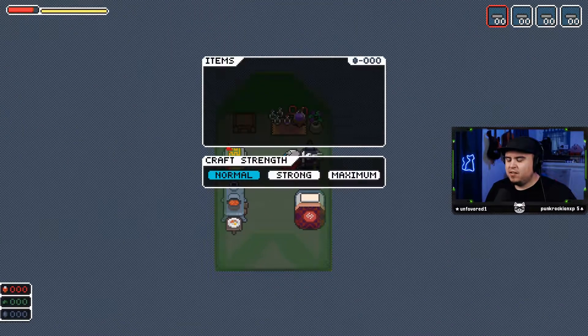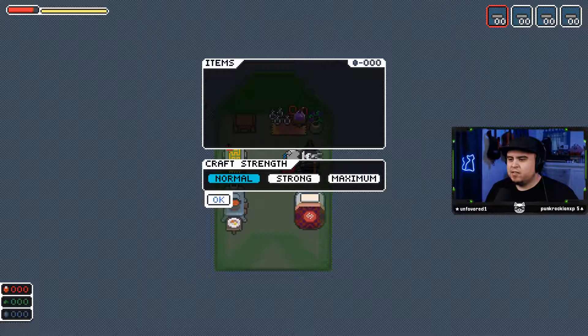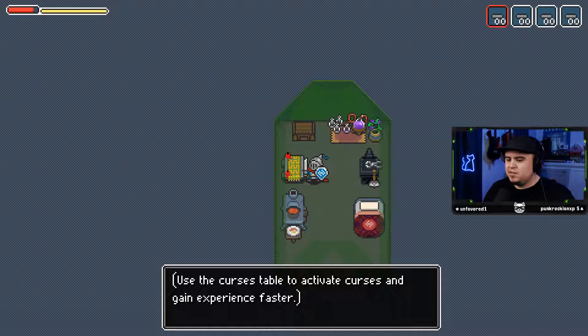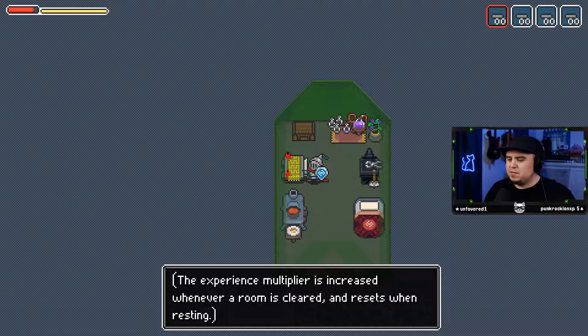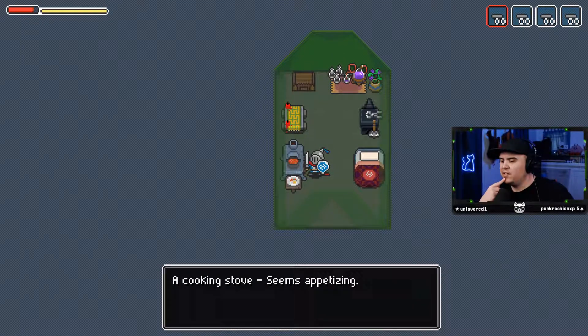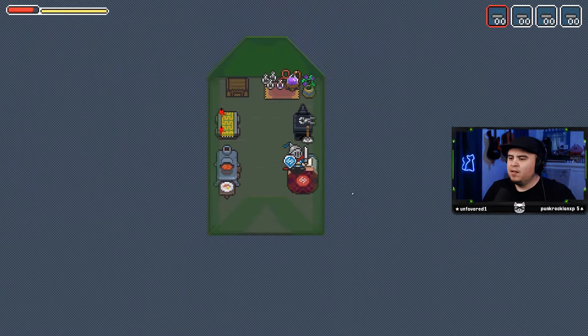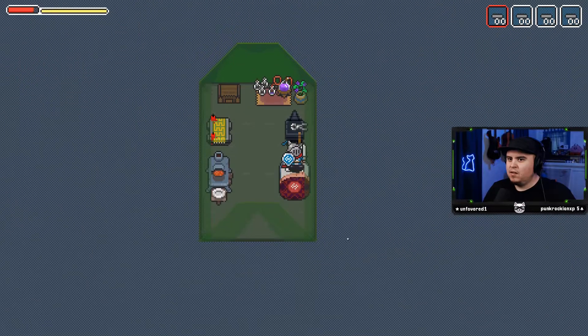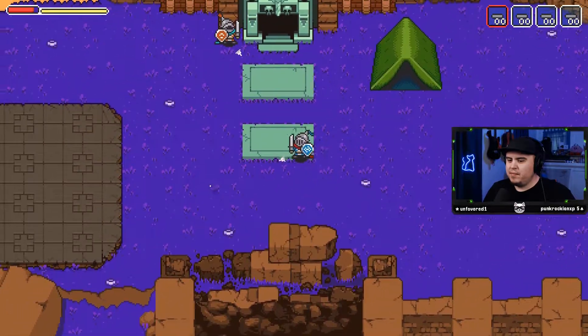Alright, so there's a weight mechanic in this game. I can't craft anything. A curses table — seems ominous. Use the curses table to activate curses and gain experience faster. The experience multiplier is increased whenever a room is cleared and resets when resting. Is this stuff in the dungeon that I'm going to be in? A cooking stove — use the stove to change the amount of consumed food when resting. Eat more food to increase your health past maximum. Sleepy time. Good night, knight. I'm ready to do this.